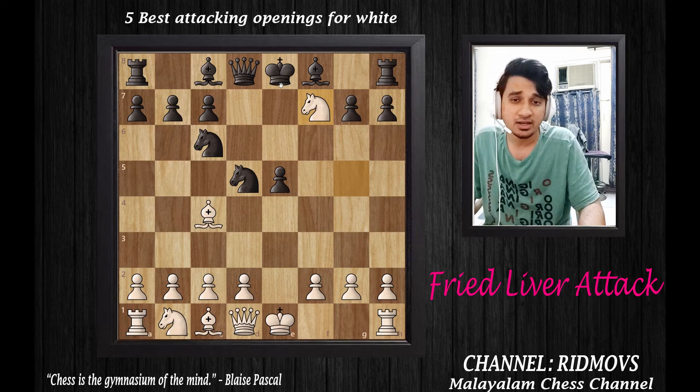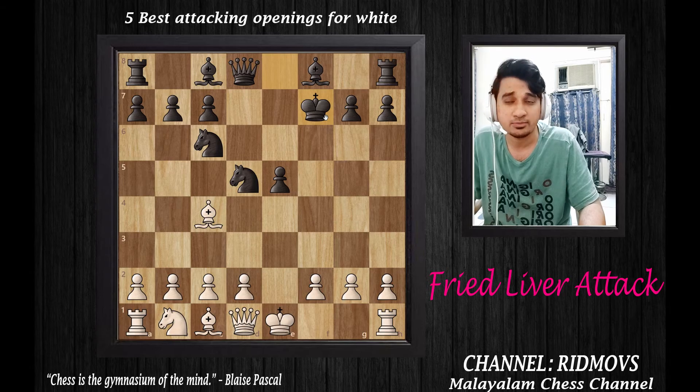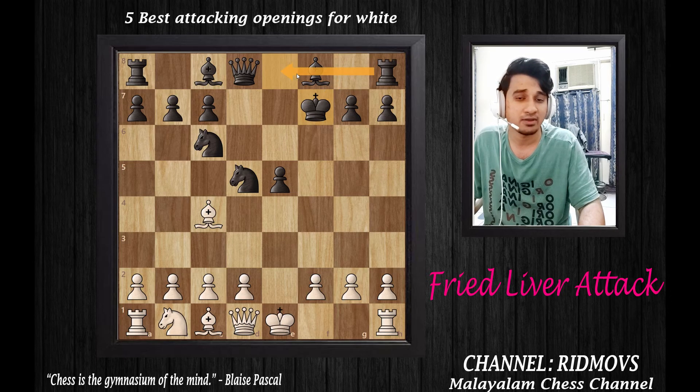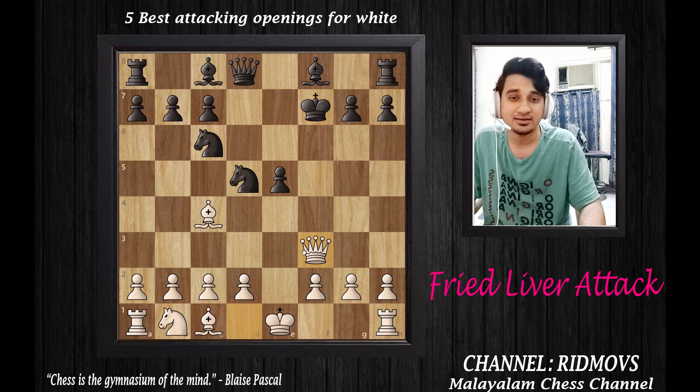If you capture the knight, we capture with the king. We capture the knight on F7, and from there we use the queen to F3, which comes with check. The king is now in the middle of the board, and the knight and bishop are both pinning and attacking.